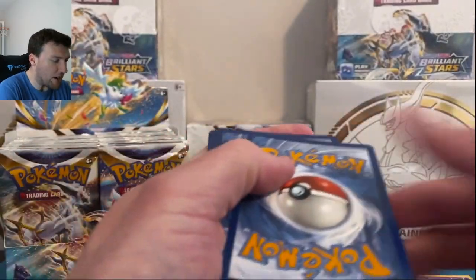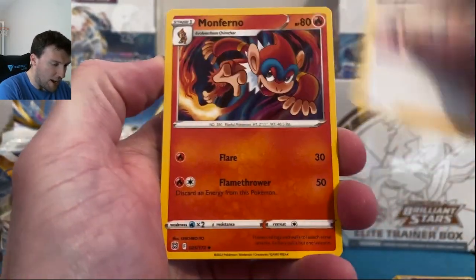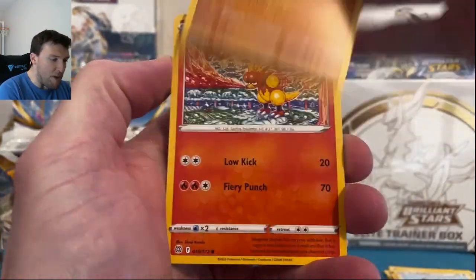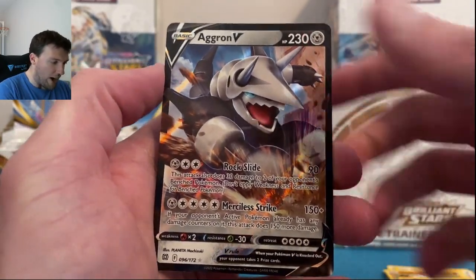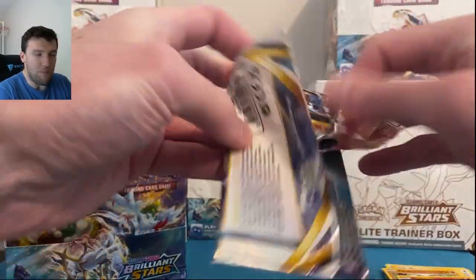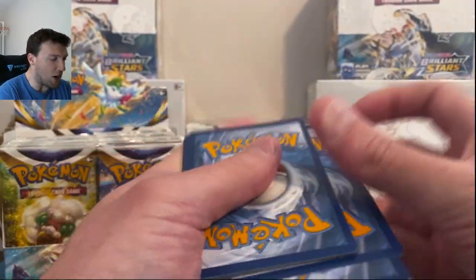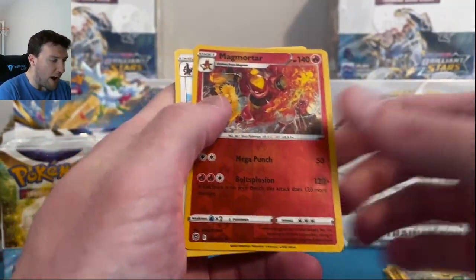My goodness gracious. I feel like I'm the only person on the face of this planet that hasn't been able to find one of these Charizards yet. This might be the biggest opening — honestly, I don't know yet. Aggron V is our first ultra rare of the day — nice pull there. We opened up 100 packs of this about a month ago, a dedicated 100 packs to try and find these Charizards. Didn't find them then, still trying to find them now.